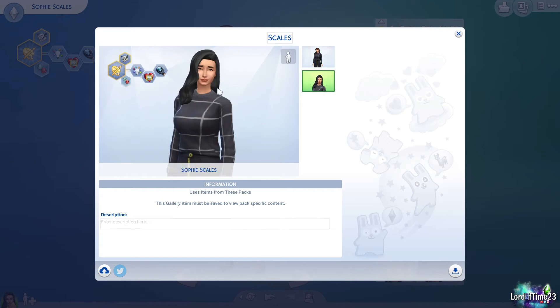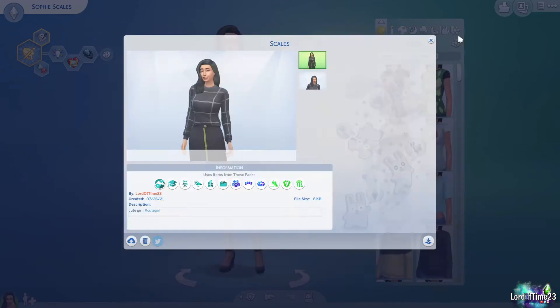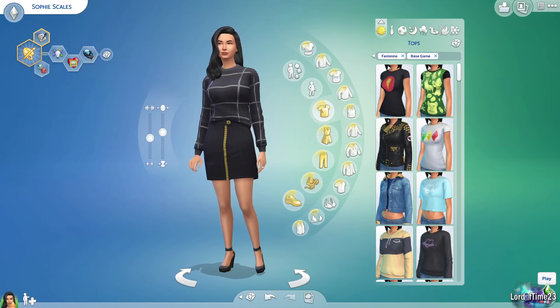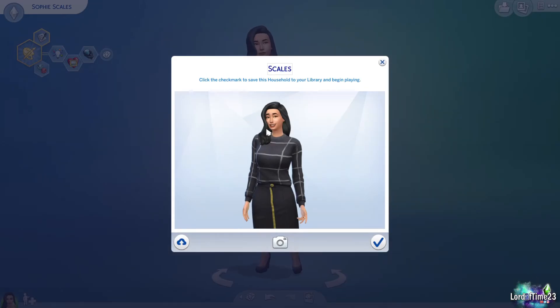Hit 'save to my library.' From here you can change the name of the household title — it automatically picks your Sim's last name. You can see the full body picture of your Sim, the aspiration, traits, her name. You can put a little description, or even hashtags if you eventually want to upload it to the gallery so people can find it. For now I'm just going to save it to my library. You can see it's saved there now. Down here there are two buttons — play and cancel — so we're going to go ahead and hit play.